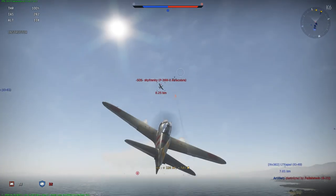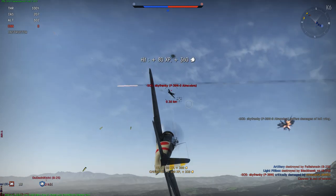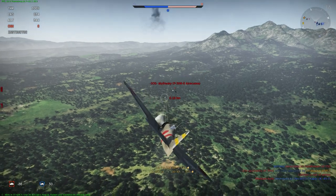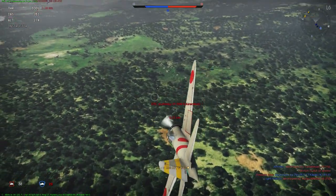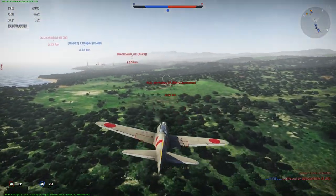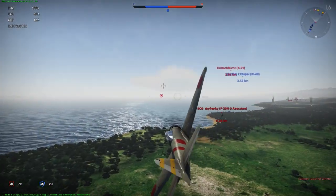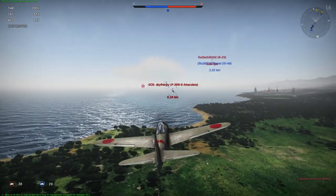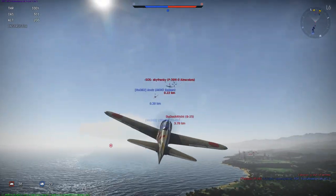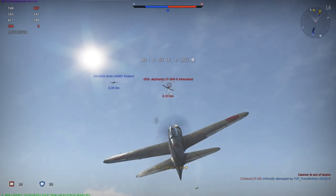I'm trying to kill him and landing quite a few hits, especially as he's showing me his whole body. But look at the bottom right — my cannon is already out of ammo, and I've barely done anything to this guy. Now I'm stuck with 7.7mm machine guns, and there's only two of them. I'm also very lucky that the Beaufighter missed me — I knew if I turn to his side where he has to use his rudder, he won't be able to hit me, because the Beaufighter rudder just sucks.